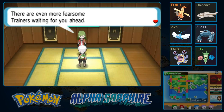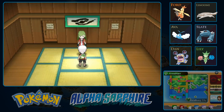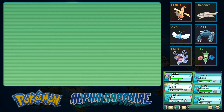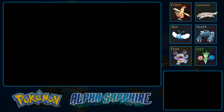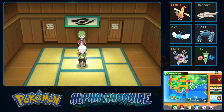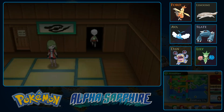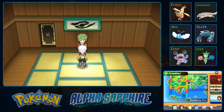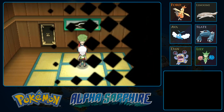There are even more fearsome trainers waiting ahead. The defense room is on the left, the recovery room is on the right. Whichever way you go, your Pokémon's attack power will be on trial. Let's bring out Fjord since he's probably our best attacker — maybe Lily comes close. Lily is already level 31. Just when you think you're going to win, your opponent restores HP. It's such a terrible feeling.